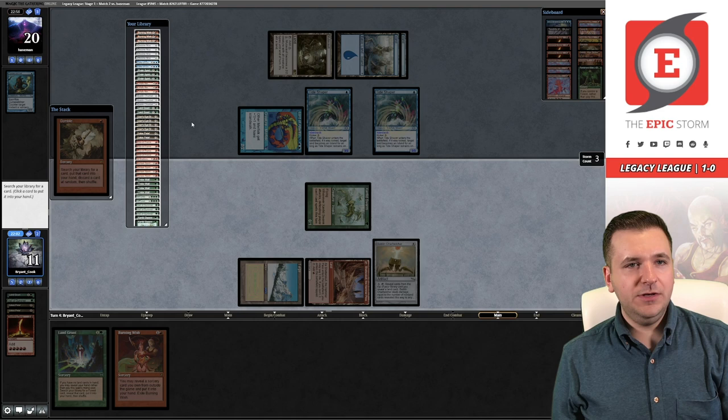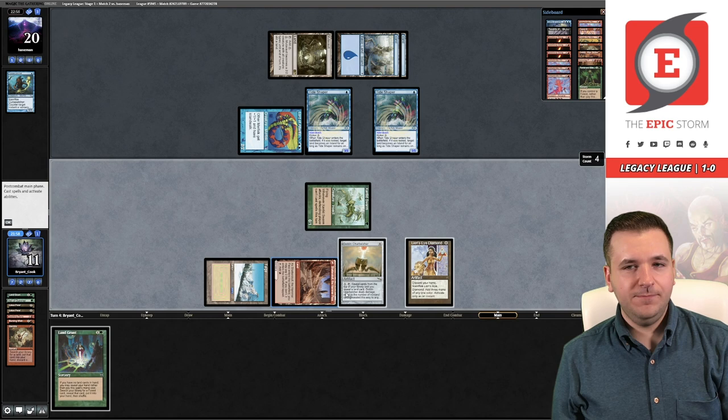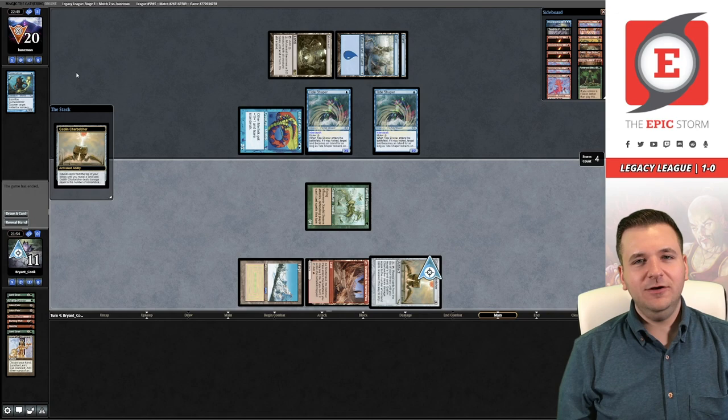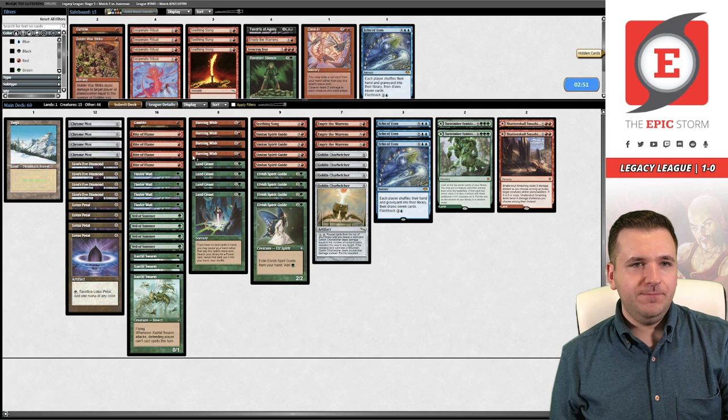Gamble — now we go get Diamond. Belch! Love it, get out of here Merfolk — now we just have to get game three.